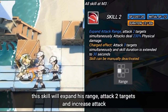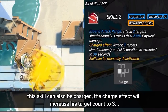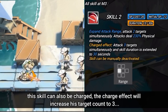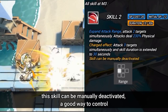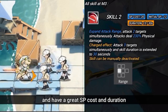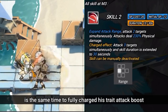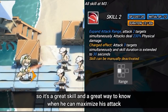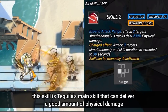His second skill expands his range, attacks two targets, and increases attack. This skill can also be charged — the charge effect will increase his target count to three and double the skill duration. The skill can be manually deactivated, which is a great way to control it, and it has a great SP cost and duration. Also, the 40 seconds needed to charge the skill is the same time to fully charge his trait attack boost, so it's a great way to know when he can maximize his attack.